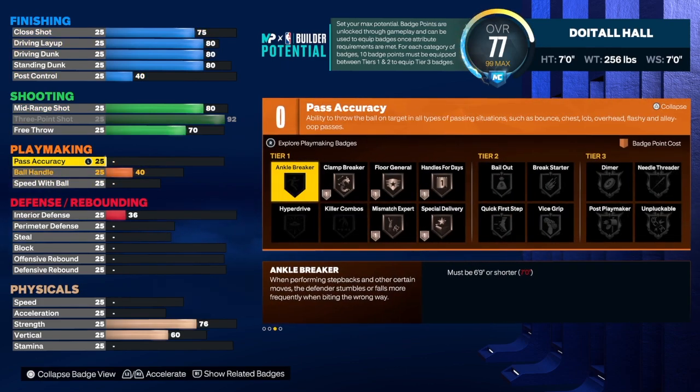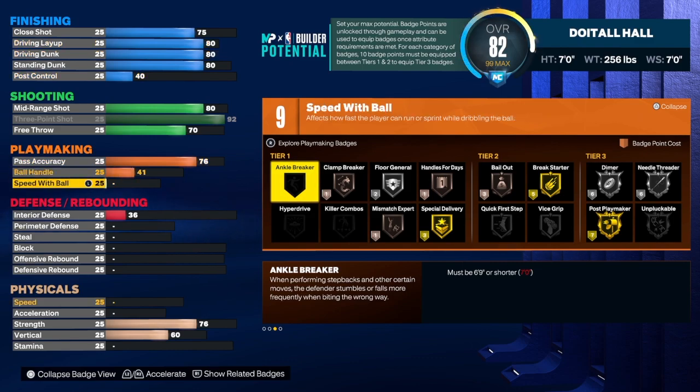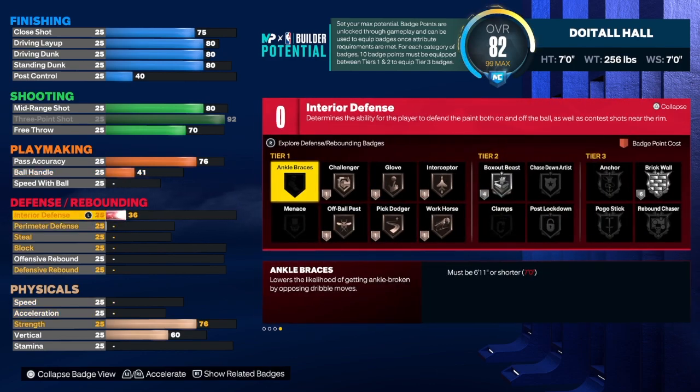Before we get to the sauce — go down, hit the like button, hit that subscribe button, hit that share button, and let the video play to the end so it gets recommended. For pass accuracy we're going to 76 — a lot of you want gold break starter so I made sure to include that. Ball handle is 41. We get 9 total playmaking badges, and you'd want to use break starter, handle for days, and clamp break.